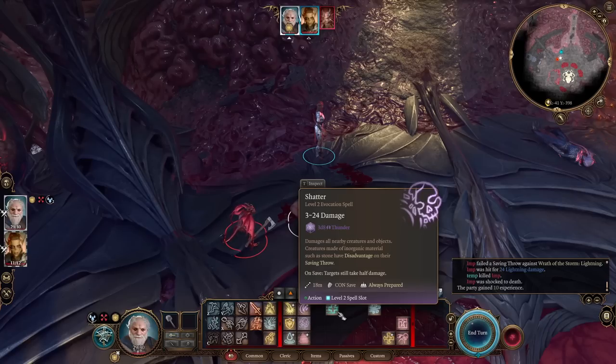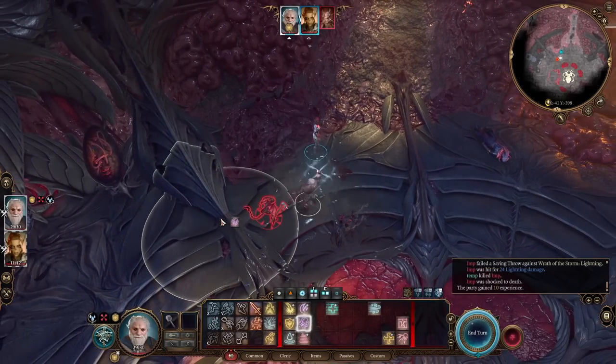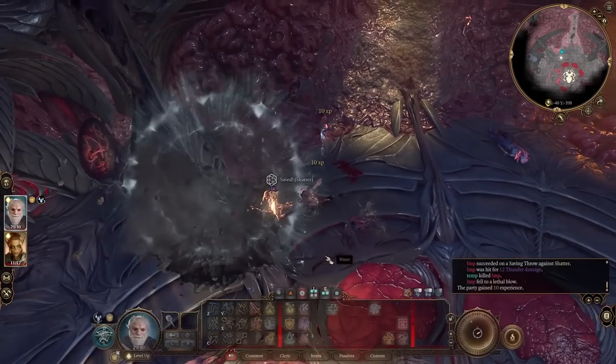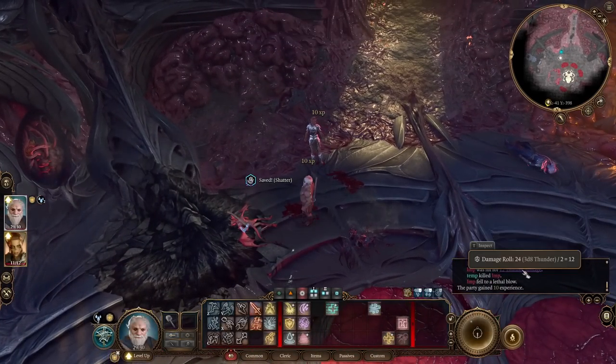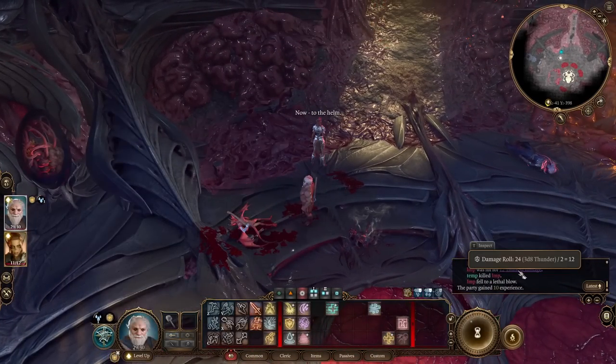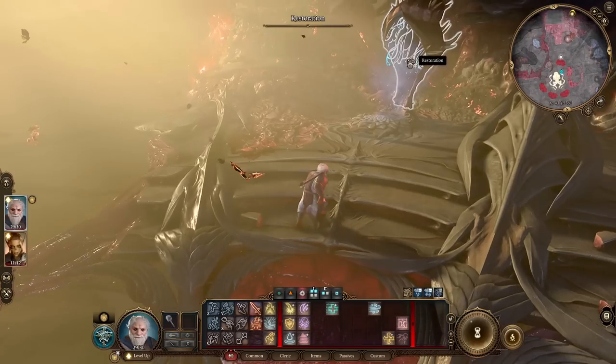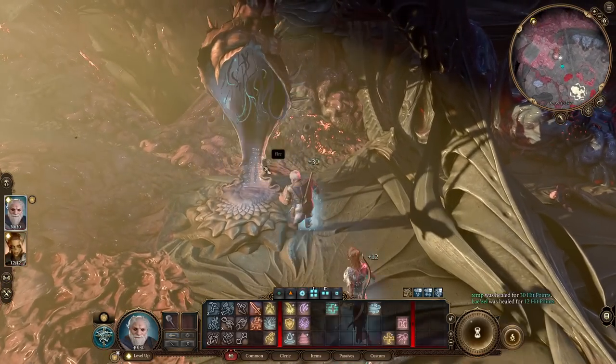When we don't have lightning spells we use our thunder spells. Shatter is a nice, cool, strong spell — you cast it, use Destructive Wrath, and destroy your enemies. This feature forces you to roll maximum damage possible. Let's level up and finish our build.